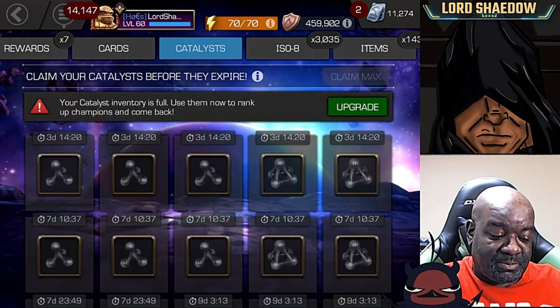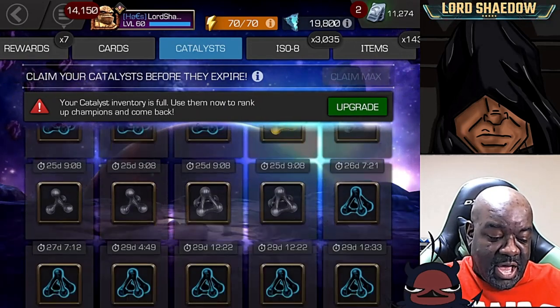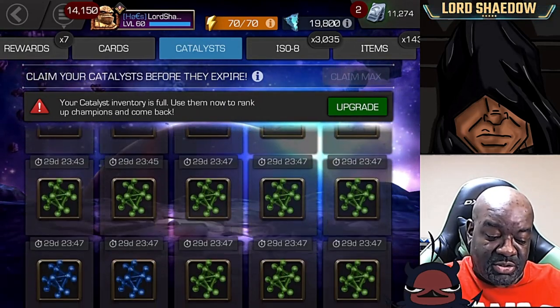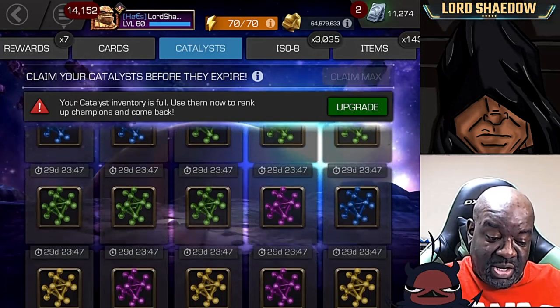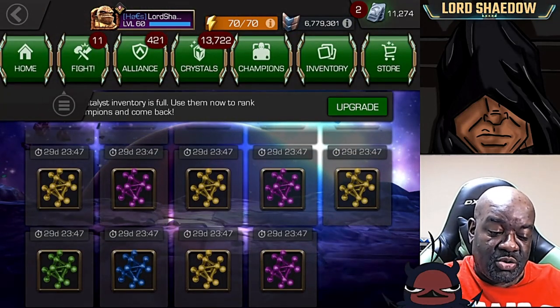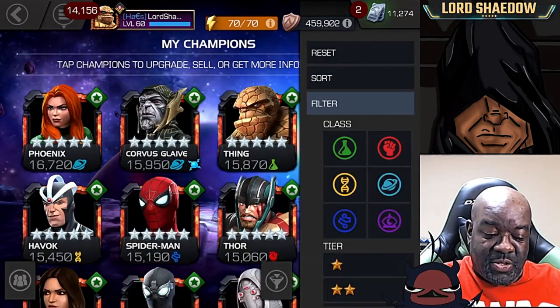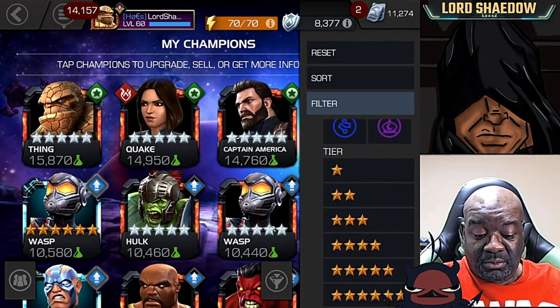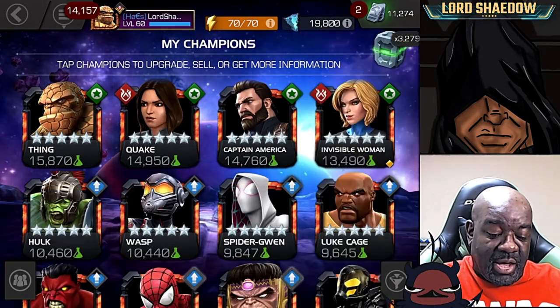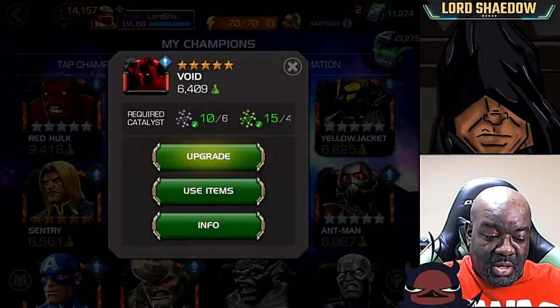Let's claim these and see what it looks like. Much cleaner — still have these T2 alphas here, still have quite a bit of green because we have not ranked him up to use them yet. I was waiting to take this guy up when I awakened him.